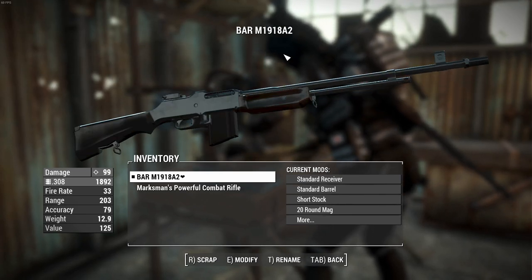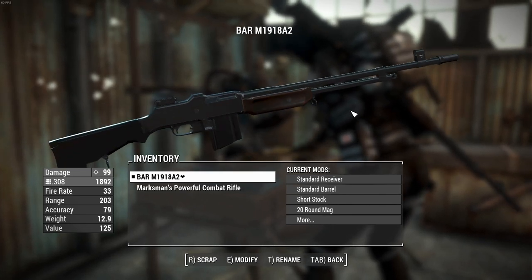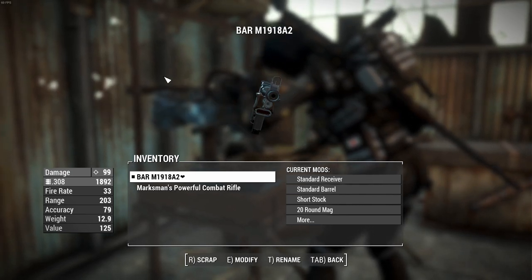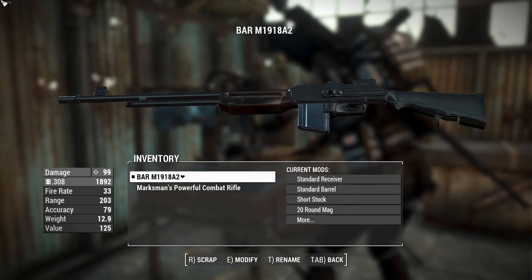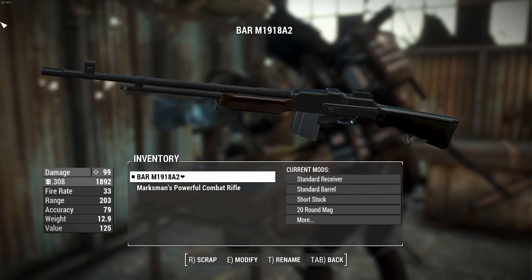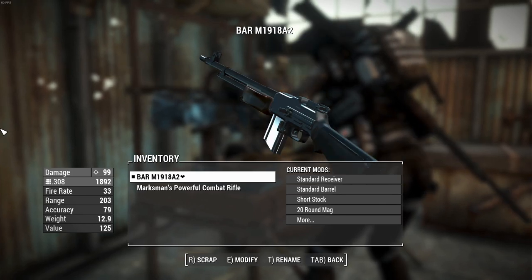G'day, this is Captain Noob, and this is a Browning Automatic Rifle, model 1918 A2. I think the M stands for model, which would make sense. I'll be referring to this as a BAR for the rest of the video, because saying Browning Automatic Rifle is just too long.